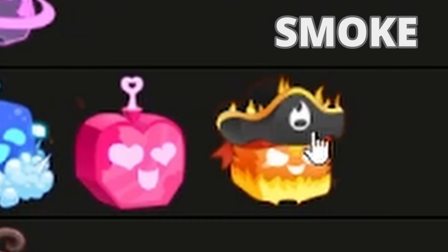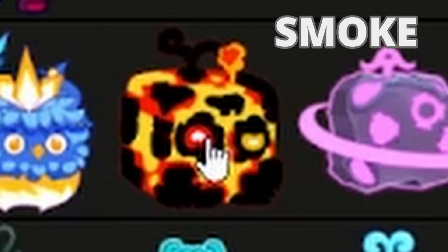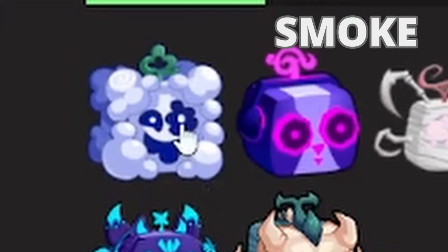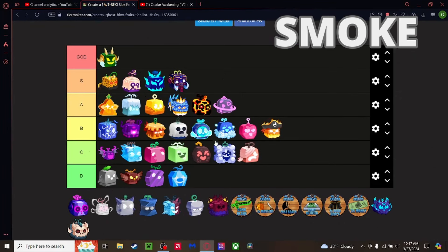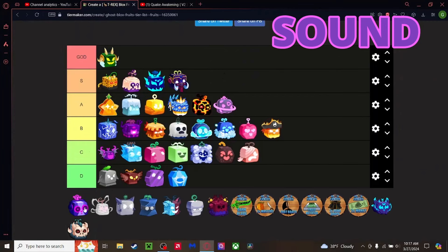Smoke fruit — we have Flame awakening, Ice awakening, Magma awakening, Light awakening — but no Smoke fruit awakening. Why? And overall this fruit sucks. It's probably better than Pain and Bomb though. C tier for Smoke.